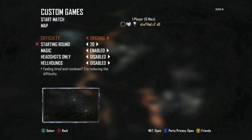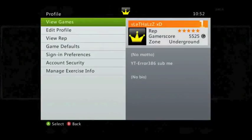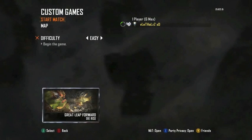You'll know everything is right when you see that blank screen. Then go to your player channel, load a recent Die Rise game — it can be any one, the length doesn't matter. Just click it and it'll come up like this.